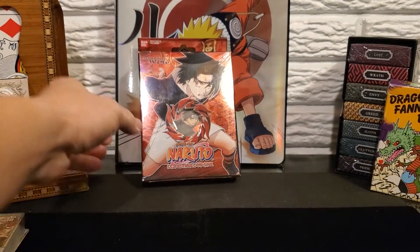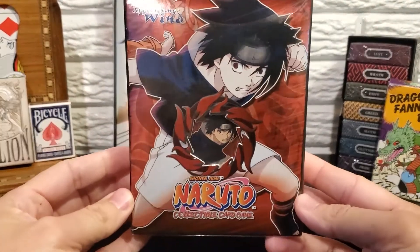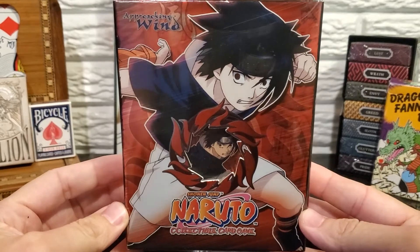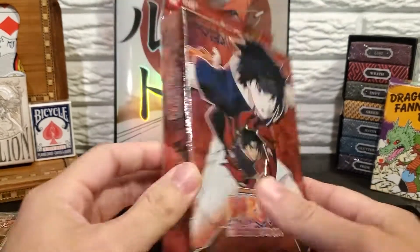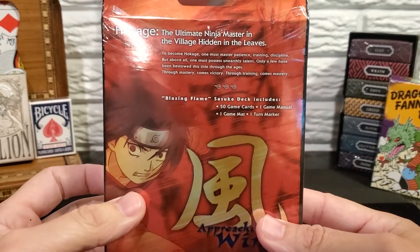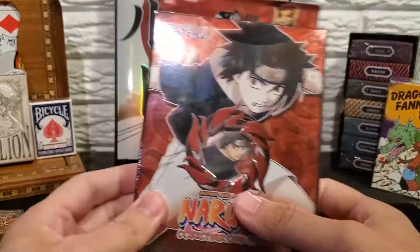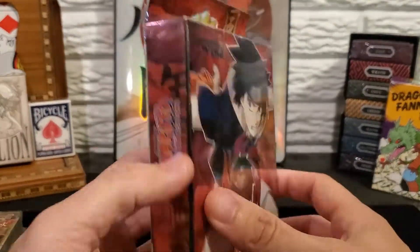Let's move on to the Sasuke one. Here's a closer look at the box art. This one is titled Blazing Flame. It's going to include 50 cards, game manual, game mat, and churn marker, just like all starter decks.